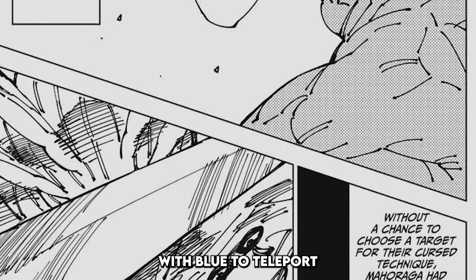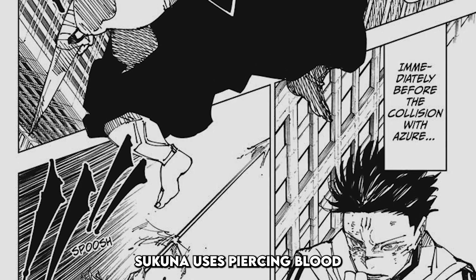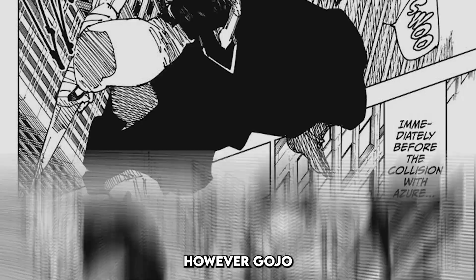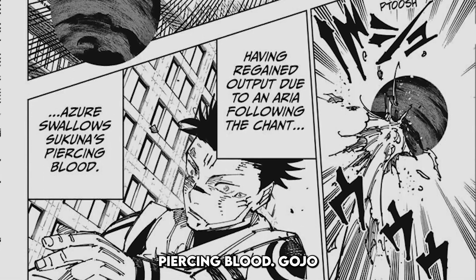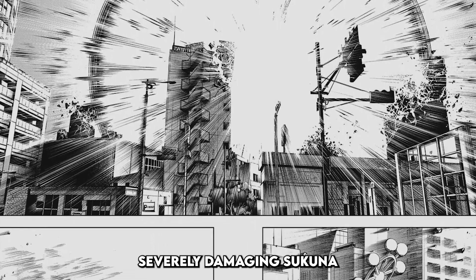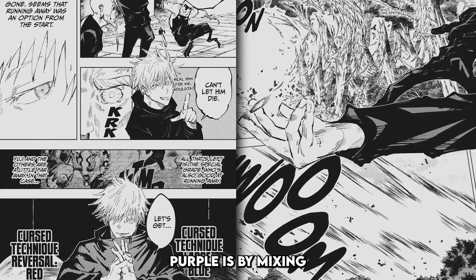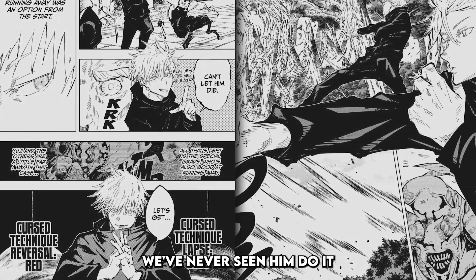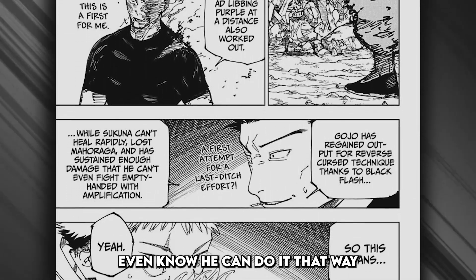After hitting two more Black Flashes on Mahoraga, Gojo starts his chant for Red, which Sukuna plans to have Mahoraga tank and adapt to. However, Gojo shoots his Red into the sky, and Sukuna realizes Gojo is preparing to use Red and Blue to make Purple externally. Sukuna tells Mahoraga to go after Blue since it already adapted to it, but Gojo uses high-speed movement to teleport in front of Mahoraga to stop interference. Gojo starts his chant for Blue before Sukuna's piercing blood can collide with it, causing Blue to swallow piercing blood. Blue and Red collide and Gojo says 'Hollow Purple,' as a massive explosion cuts through Shinjuku, severely damaging Sukuna and taking out Mahoraga. Gojo probably didn't even know he could make Purple externally until hitting Black Flash.